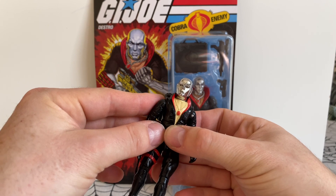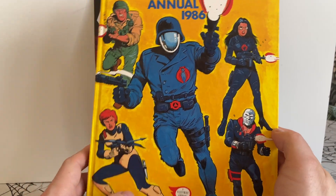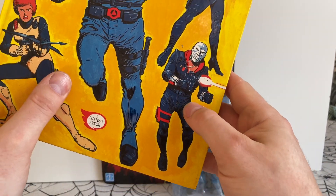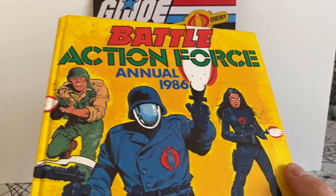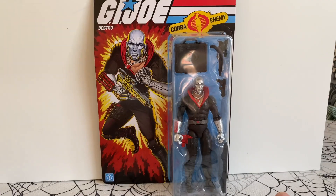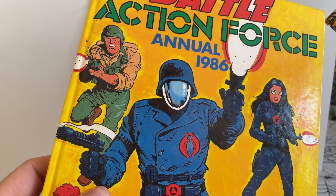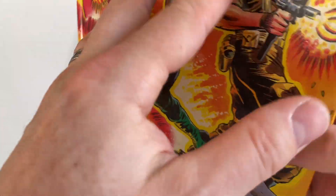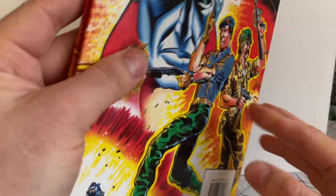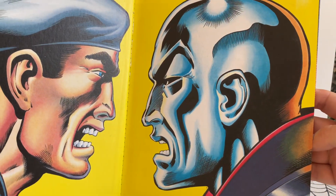I remember reading about him in Battle. Here's the Battle Action Force annual and there's Destro on the front. But then this swiftly changed and Marvel took control of it. And again, such a popular villain — Destro was there on the front cover of the '86 annual and this is the '87. Destro still prominently on the front and featuring heavily inside.